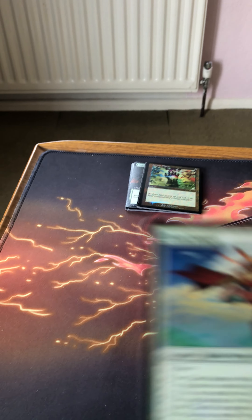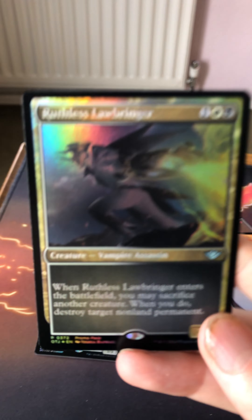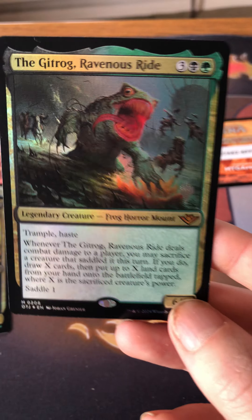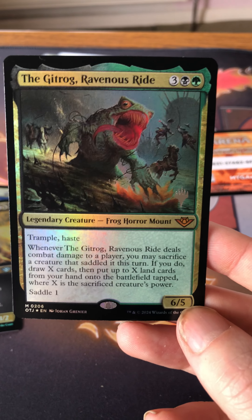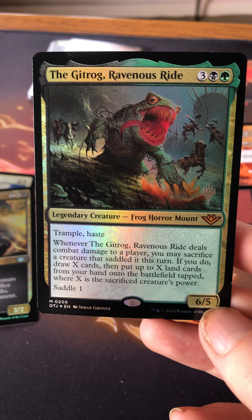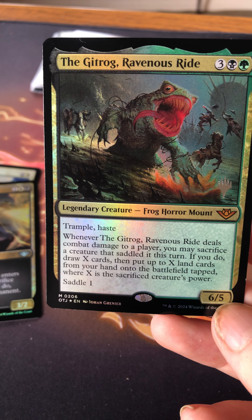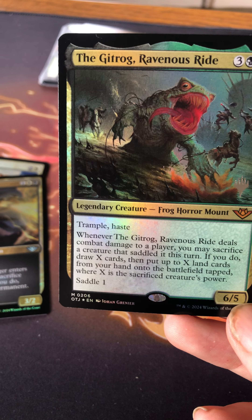Opening the actual pack: foil Claim Jumper, a foil Ruthless Lawbringer, and the Gitrog, Ravenous Ride! That's from Outlaws of Thunder Junction. I have an original Gitrog in my commander deck — probably my most powerful deck. Gitrog Ravenous Ride costs three black and a green for a six/five with trample and haste. It's a frog horror and a mount — when it deals combat damage to a player you may sacrifice a creature, and if you do, draw X cards then put up to X lands from your hand onto the battlefield tapped, where X is the sacrificed creature's power. It also has saddle one.